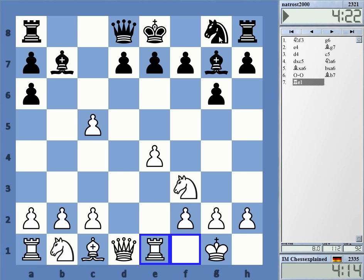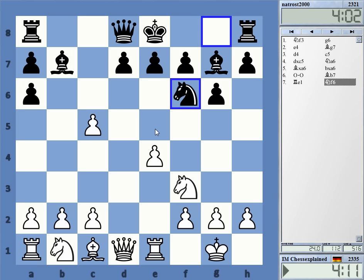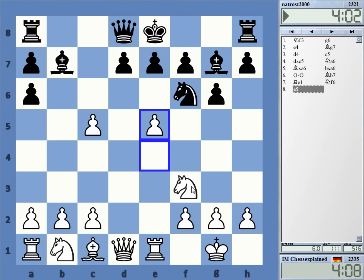He has a tough time with his knight there — knight f6 and pushing e5. Not so easy to develop this. He ultimately decided to try to develop it. I think I go e5 now, using the time gainer here.